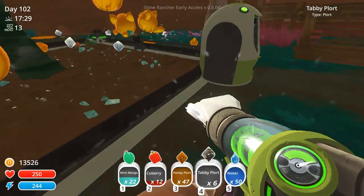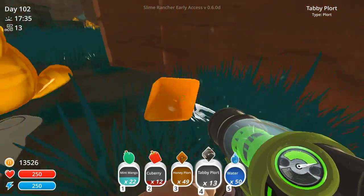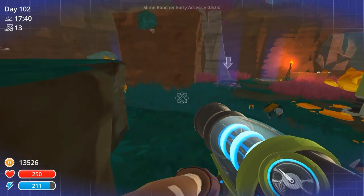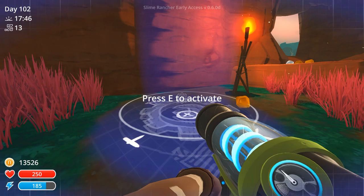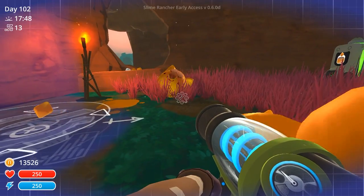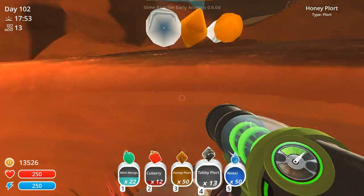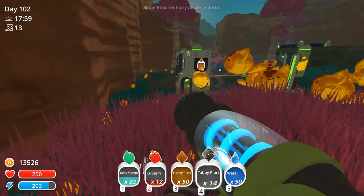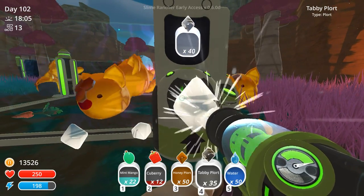We're going to gather these up really quickly from our apiary, which is this area as you guys know. I should probably put down some more apiary machines — this is a good spot right over here. I don't have an apiary machine on me, just the advanced pumps, so we'll come back with some apiaries in a little bit. Looks like we've had some honey slimes adventuring over to this edge — I'll have to go over there and check out what's hiding there in a bit.